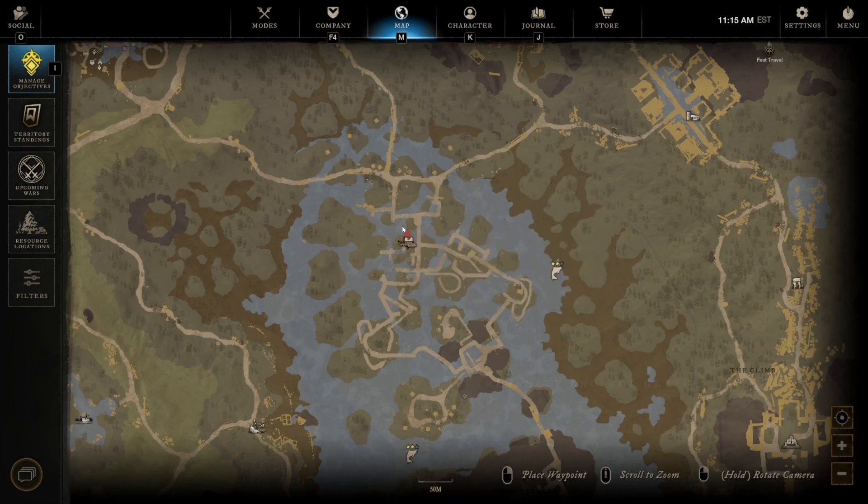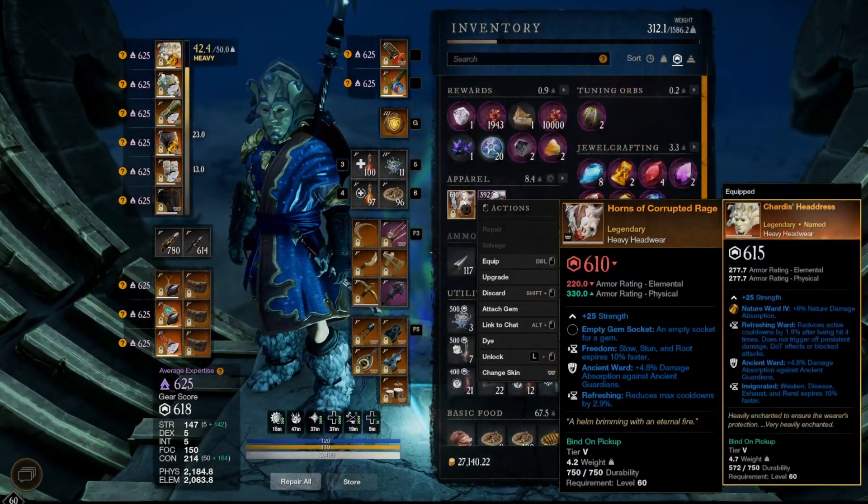As far as perks go, all pieces of the Corrupted Rage set have full strength, freedom, ancient ward, and refreshing. I wouldn't run the entire full set personally because you don't really need five stacks of freedom. Ancient ward and refreshing obviously wouldn't be bad, but mixing and matching some of these ancient ward sets is nice because you get a variety of different perks. Let's go look at the very last set of armor that you can farm in Brimstone.